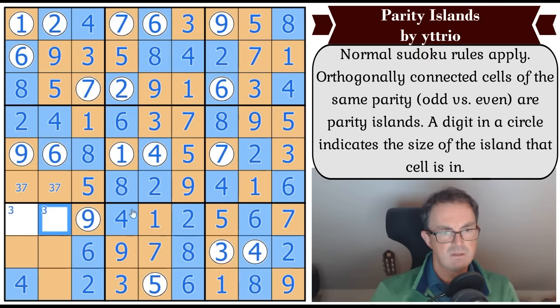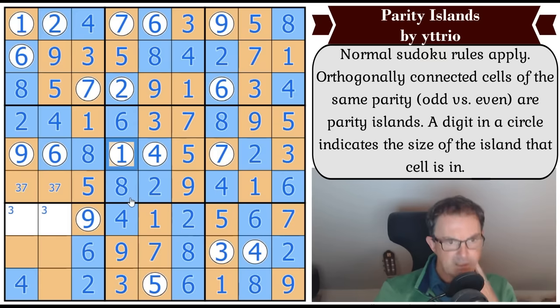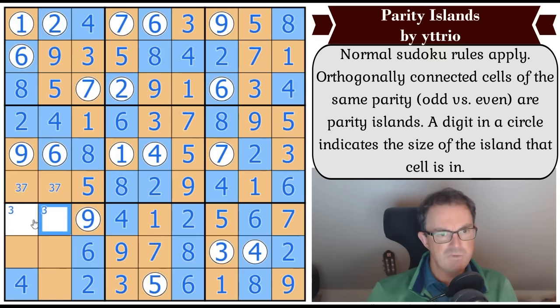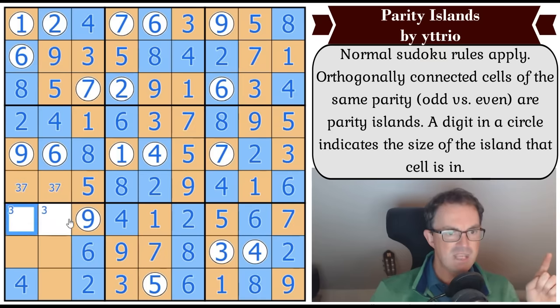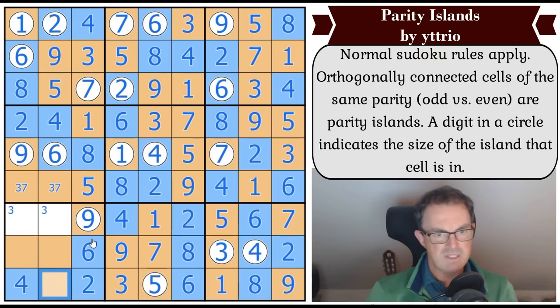Is it sudoku that's going to have to determine this? I think so. What I'm seeing here is a sort of Z-pentomino and a triomino, and an ambiguity about which of these is odd. But whichever one is odd it will automatically create a region of size nine, connecting this to this. So I think the only way this resolves is going to be sudoku.